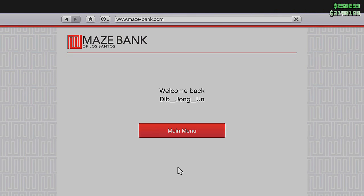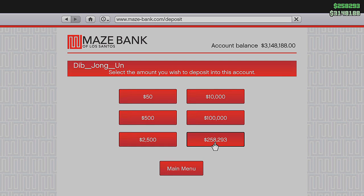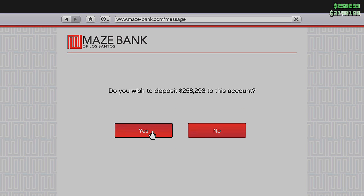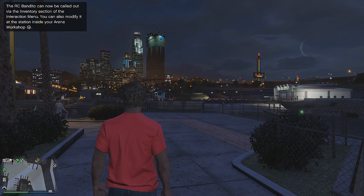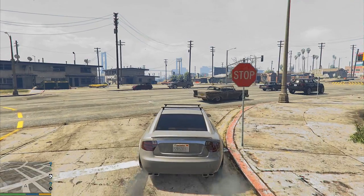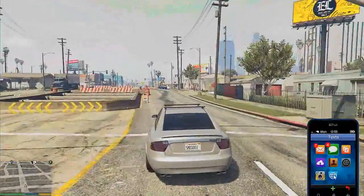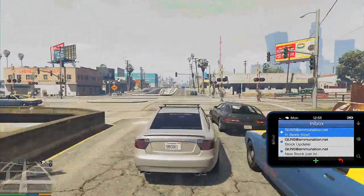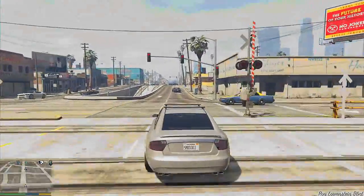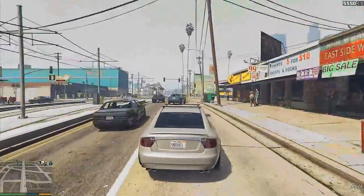I recommend doing the dispatch missions and repo missions with a friend, because you get around $50,000 and 9,000 RP like I showed you. That's when you have double money and RP active — when it's not double, you get a lot less. But I do recommend these missions if you're low rank and trying to make money. If you need friends to do these missions with, put your gamertag below and get some friends together for the most money and RP.